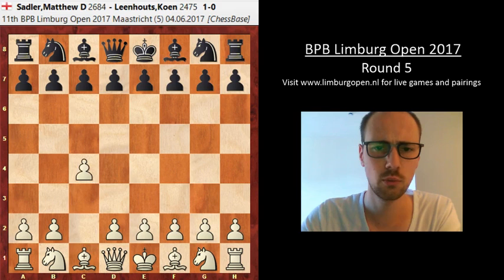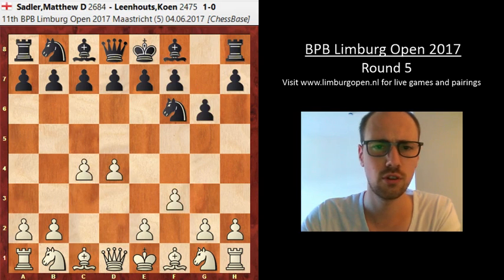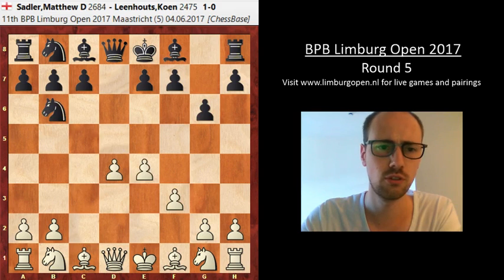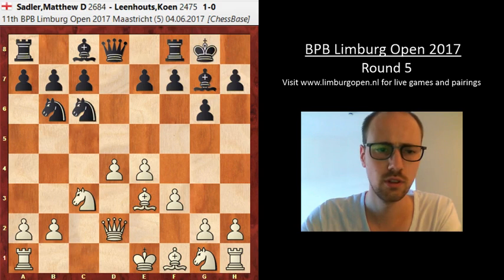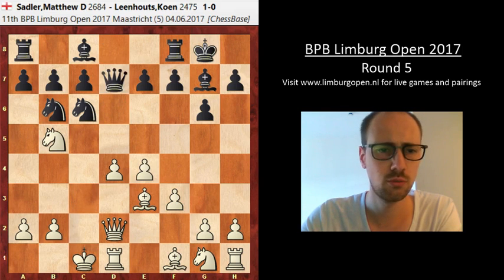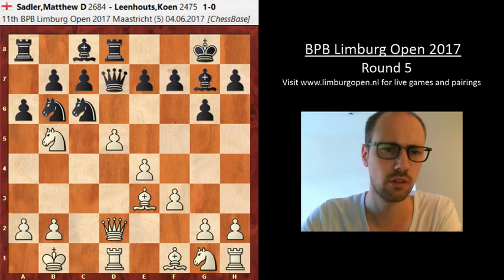Settler went for the Semi's variation against the Grünfeld and we actually jump right into a whole bunch of theory at this point. White castles queenside, black castles kingside, and the thing is black doesn't really have much space, which makes it quite hard for him to develop his pieces and difficult to launch an attack.